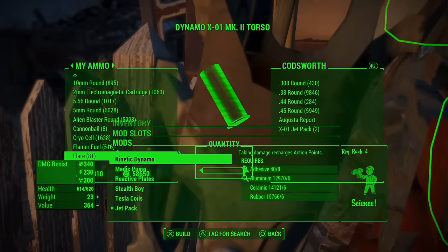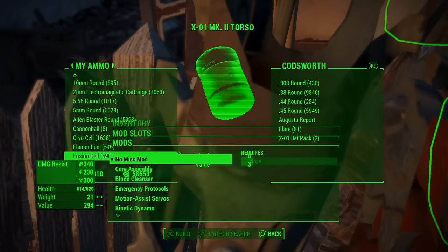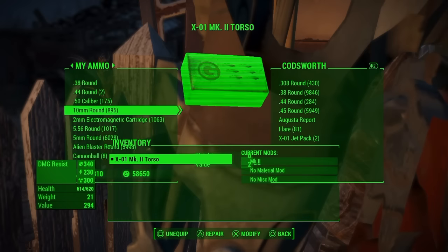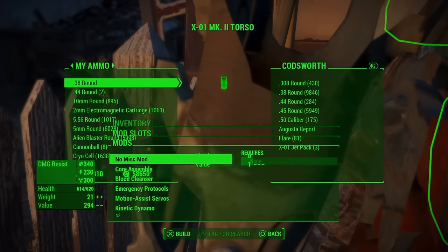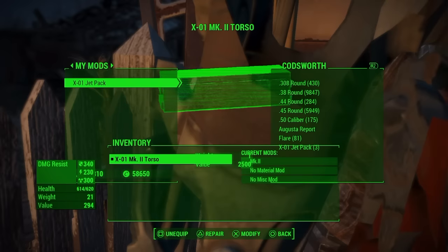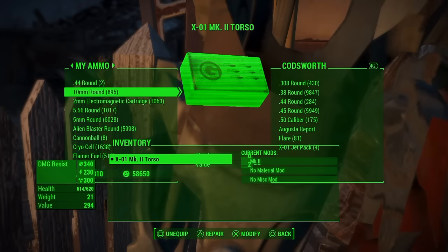You can do this as many times as you want. As you can see on the right menu I've got two now, and you can just keep repeating this process until you get the amount of mods you want. This works with any weapon mod or armor mod — just follow the same process.